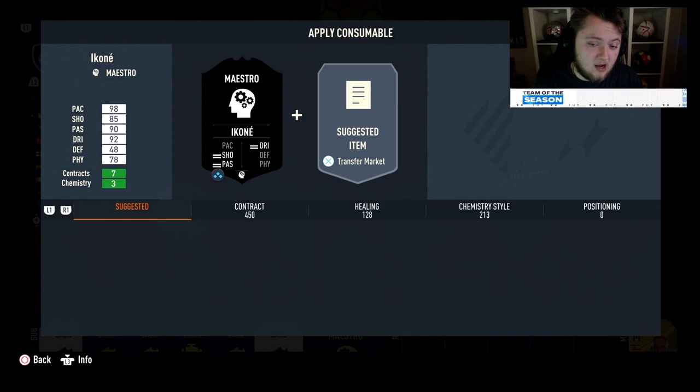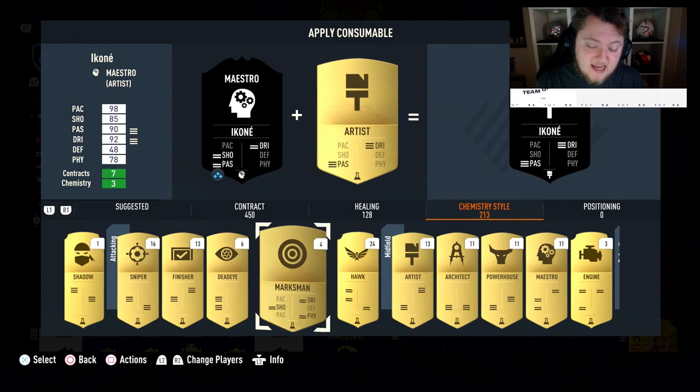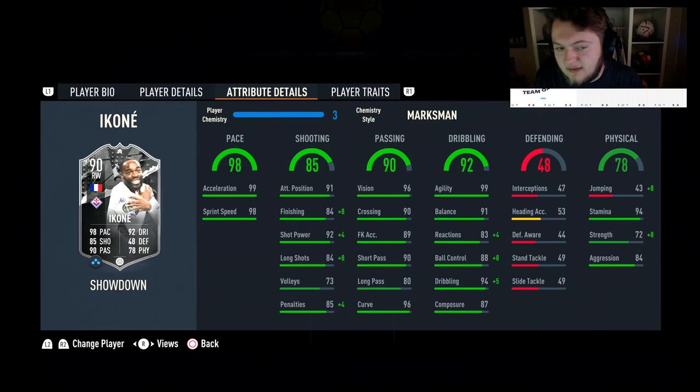Your other options if you don't want the maestro are a Dead Eye, which is going to be really good but doesn't boost reactions. Or a Finisher. A Marksman will be good for the physical — and I believe the Marksman boosts reactions as well. So plus 40 reactions there up to 87, up to 80 strength, great ball control upgrades. This is a really good chem style for him off the bench. But off the bench you don't get any chem boost, so if you're going to start him, Marksman is good. If you want to play him at striker — which is probably where I'm going to play him — the Maestro is going to be really good for CAM.